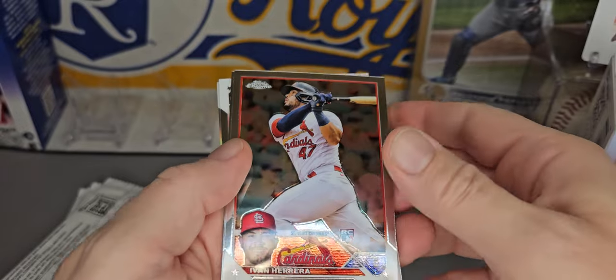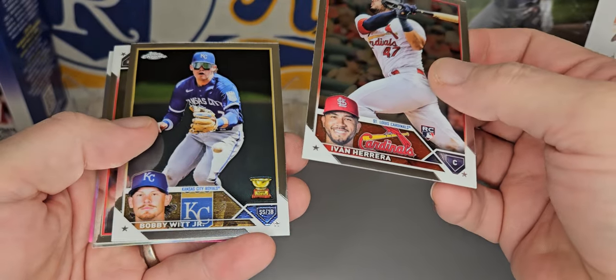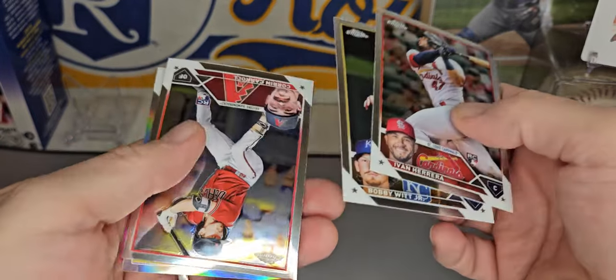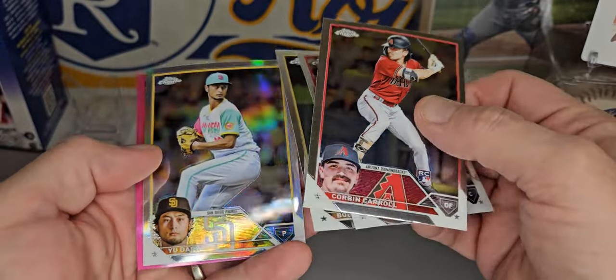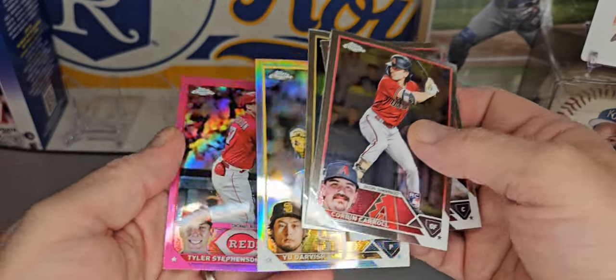And it looks like we've got a pink parallel. We've got an Ivan Herrera rookie card. Bobby Witt Jr. right off the rip — we'll take that for the PC. It's not a rookie, but we'll take it. And there's a Corbin Carroll rookie card — that's one of the big rookies. And we've got a Yu Darvish on the refractor, and Tyler Stevenson on the pink.